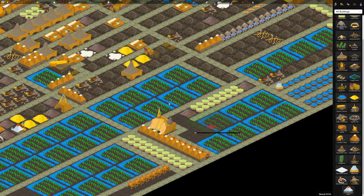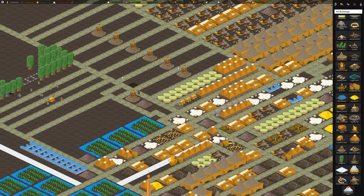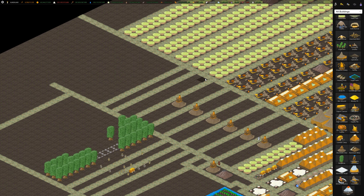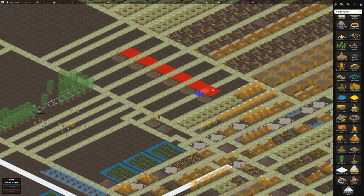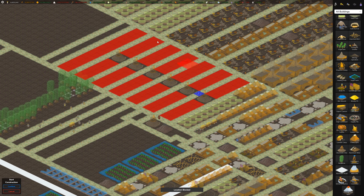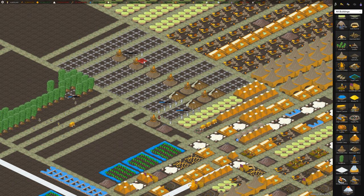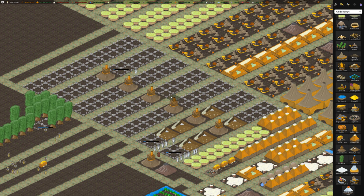The aluminum road is new — it costs 30 aluminum per tile so it's really expensive, but it's really fast. The only disadvantage of farming aluminum like this is that it's kind of manual — you have to make all these aluminum mines first. Whereas the aluminum generator on the other maps is super slow but at least it's automatic, so it's a trade-off.